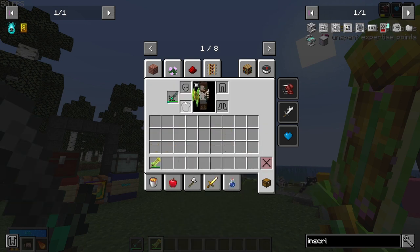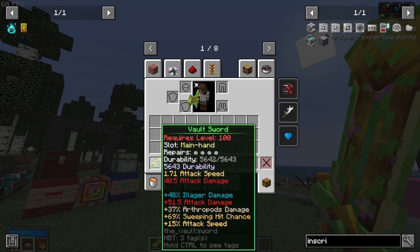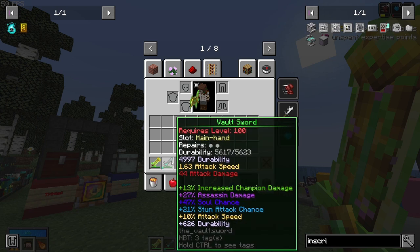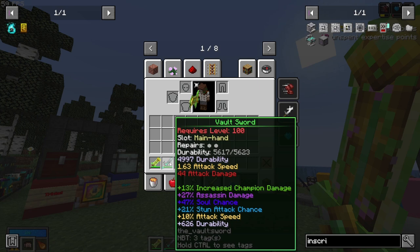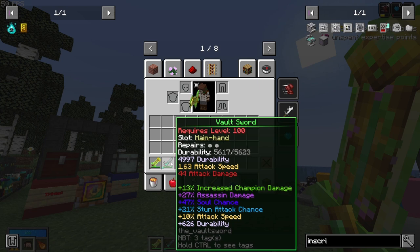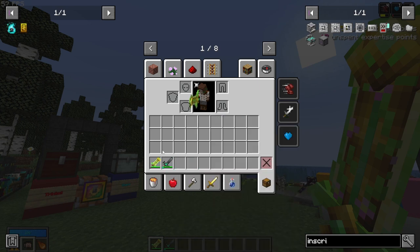The next change is to swords and gear. Taking these two swords: this one has Illegal Damage and Anthropo Damage, while this one now has Champion Damage and Assassin Damage. That's because damage types that deal damage against specific Minecraft mob types no longer exist, and instead were changed to be types of mobs from Vault Hunters itself.